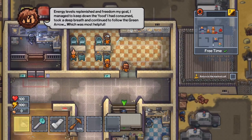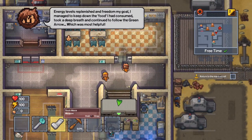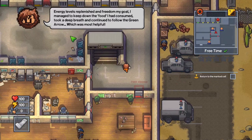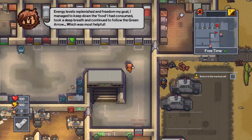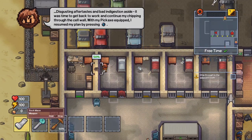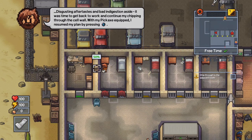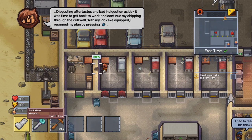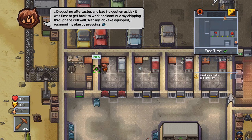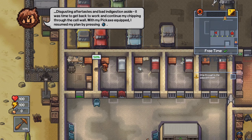We've got more free time now, so let's head back upstairs and continue working on that wall. Follow the green arrow back into that same cell. Make sure you've got your pickaxe equipped — hit the right bumper to cycle over to it and press X to select it. Then press X to use it again and keep chipping through that cell wall.